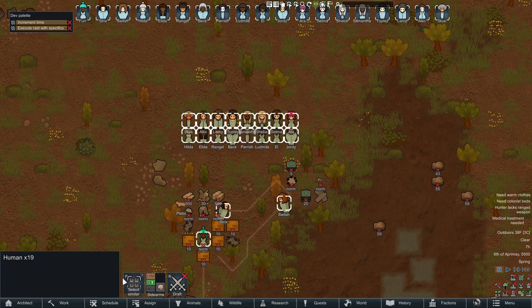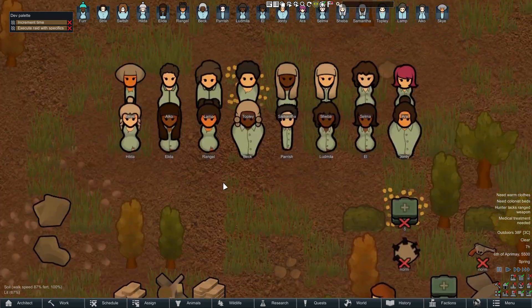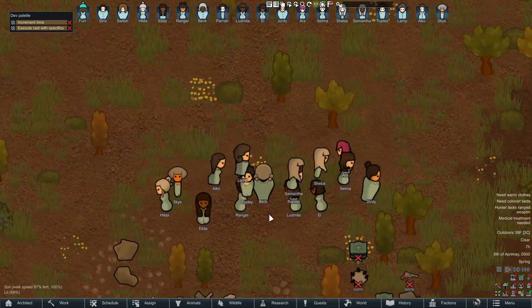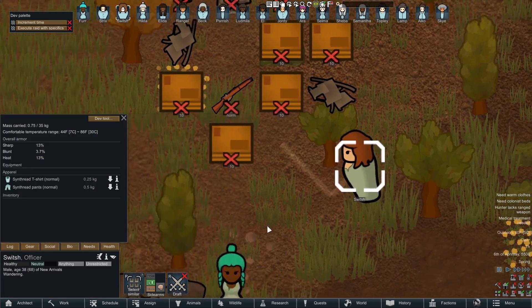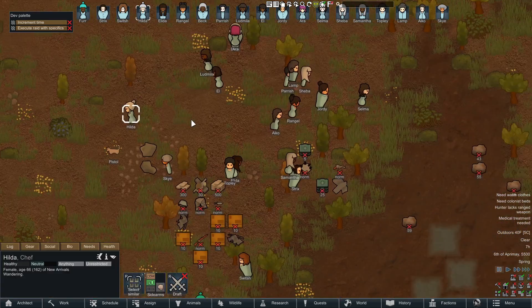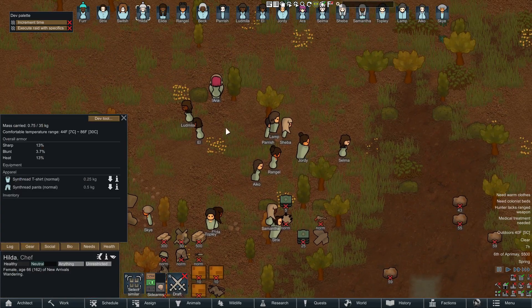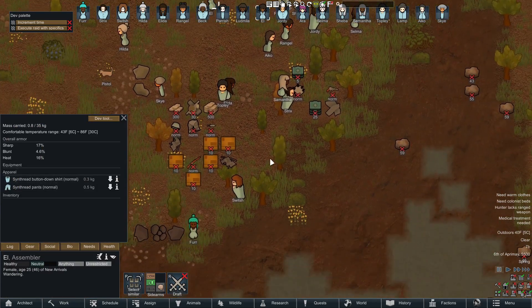This is going to allow you to add random colonists to your colony. So now we have a total of 19, and you can continue doing this until your little computer just completely gives out. They work perfectly — they will actually normally just kind of spawn with the exact same type of gear that any other colonist is going to spawn with when you get them, which is pretty ideal for most people.